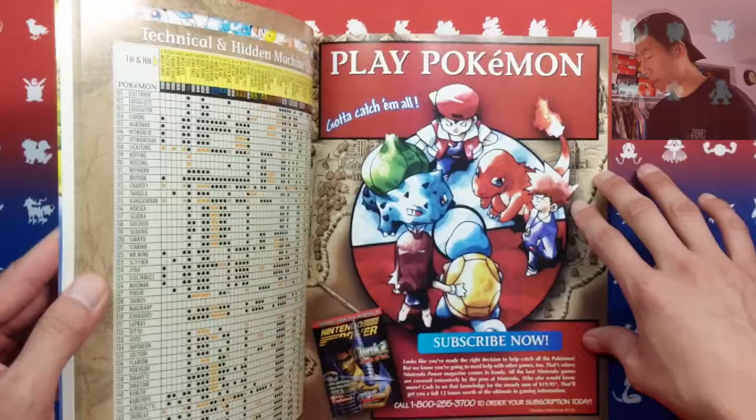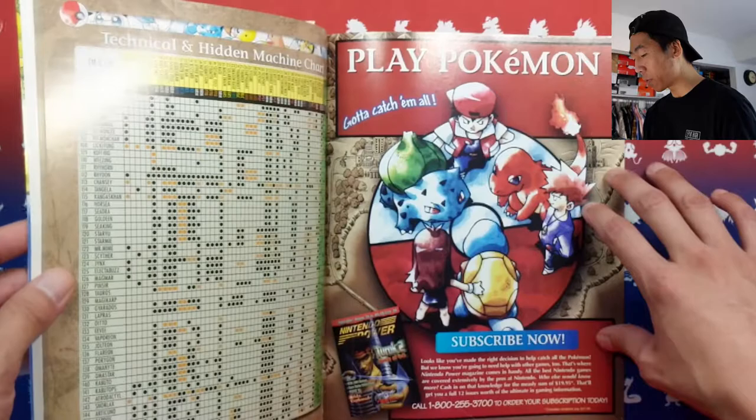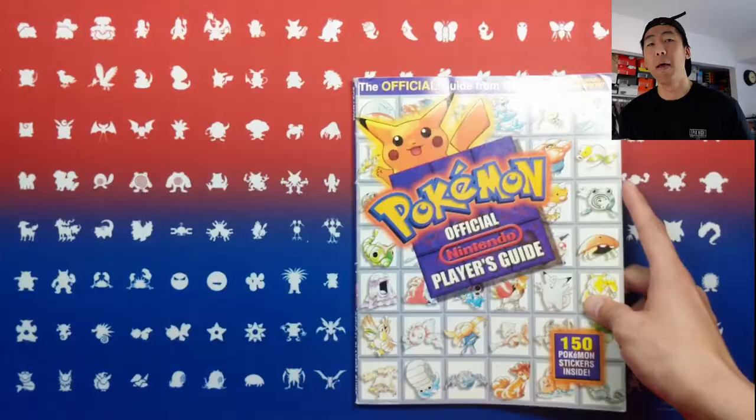On the last page it says 'Play Pokemon, Gotta Catch Them All.' We have Red, Blue, and Green with their respective Pokemon. And I guess this is how you get the magazines. But that is it for you guys — hopefully you guys enjoyed this video and this little brief preview of this book.